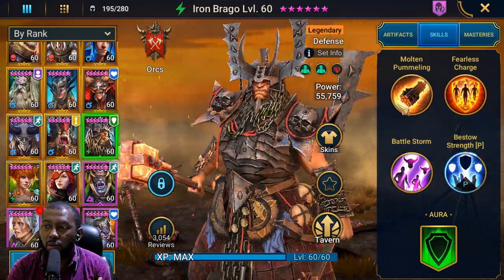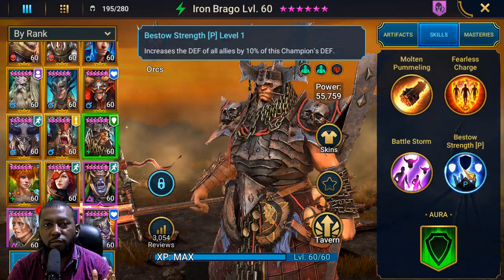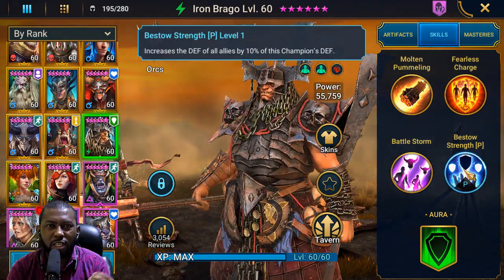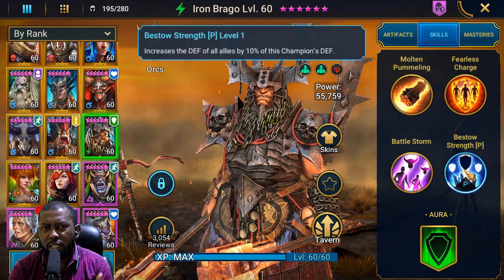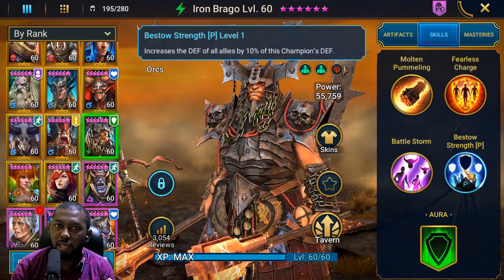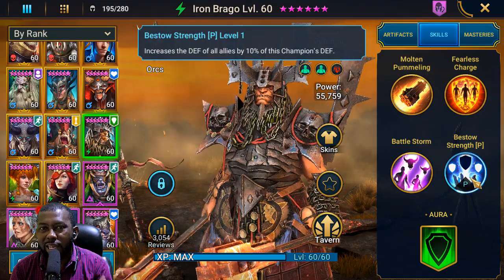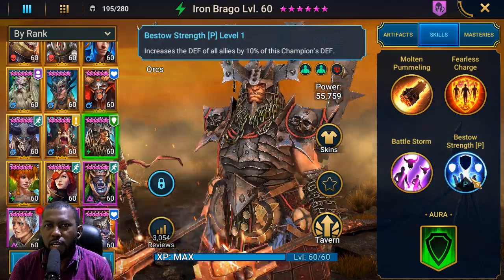He's best known for his passive: increases the defense of all allies by 10% of his defense. Other champions increase HP, do healing, or add accuracy — he does defense. Just by being in the team, even if he dies, your allies still have their defense increased by 10% of his defense. That means if you want him to give a huge percentage to them, you need to build him with the highest amount of defense possible.